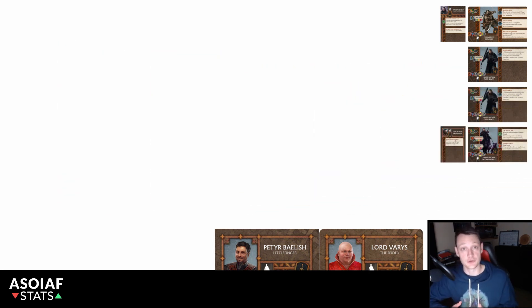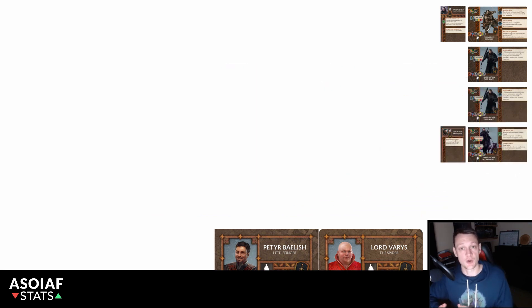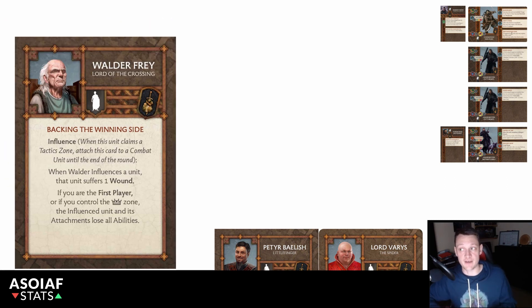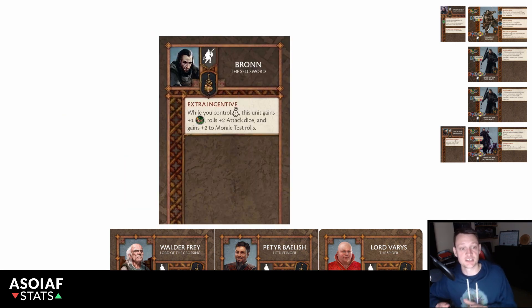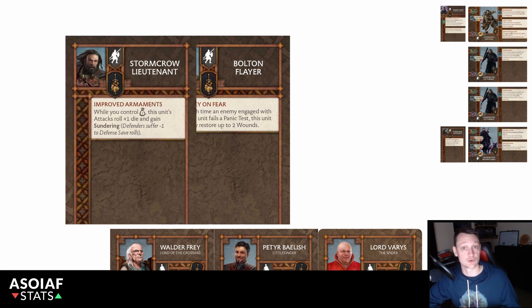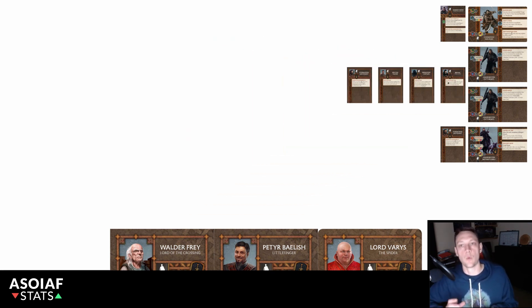Another option is fielding another unit of House Bolton Cutthroats, who are always efficient at five points and synergize well with the list — though we don't want to be over-reliant on the vicious keyword even if panic is generally our best mechanic. We could also play a three-NCU setup with Walder Frey. At two points left we could add Bronn, who synergizes well with Petyr Baelish. All three one-point attachments — the Dreadfort Captain, the Bolton Flayer, and the Stormcrow Lieutenant — have great synergy in these units, and any selection just needs to suit your intended situations.